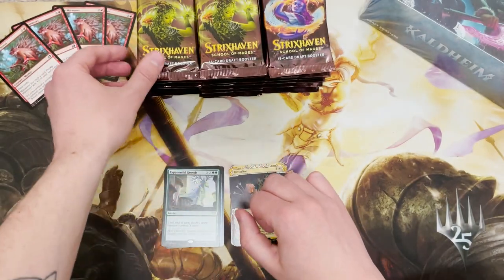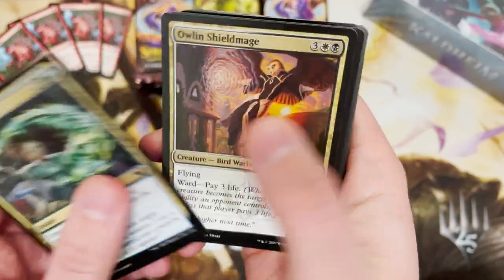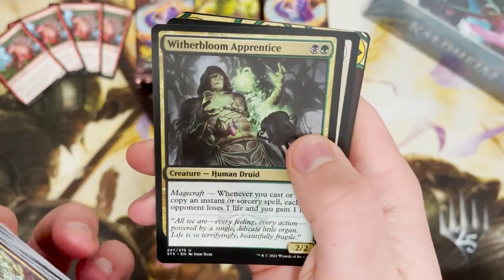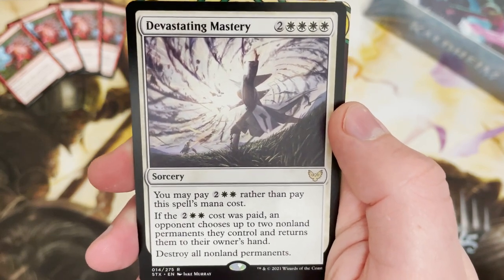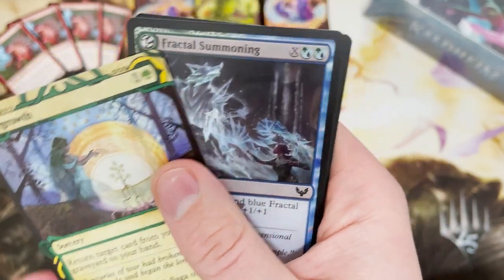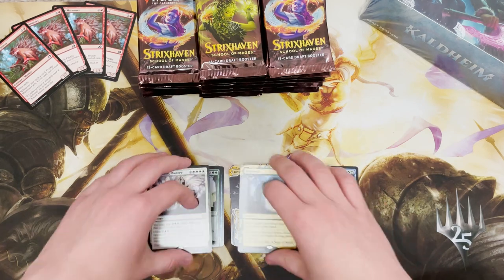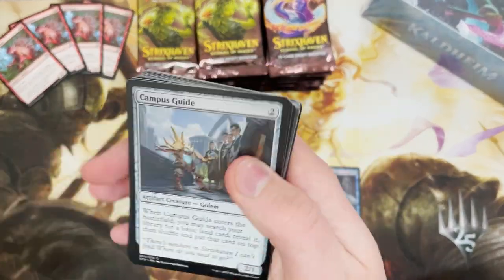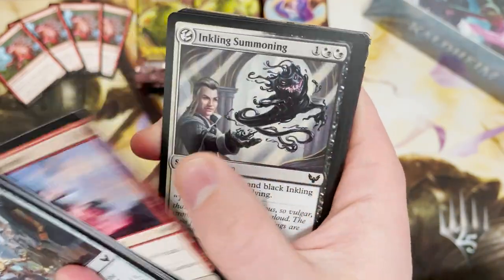You might have seen on the Instagram — link in the link tree below — the other day me and some friends, me, Master Steve, the whole gang, did a draft on Arena. I went Lorehold and I went seven and oh. It was absolutely amazing. Devastating Mastery in that rare slot — wicked little board wipe. And Regrowth — another double rare pack! Fractal Summoning in a foil. I went seven and oh with Lorehold — really, really good.